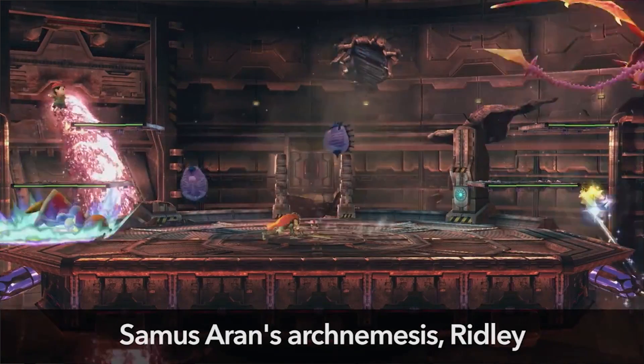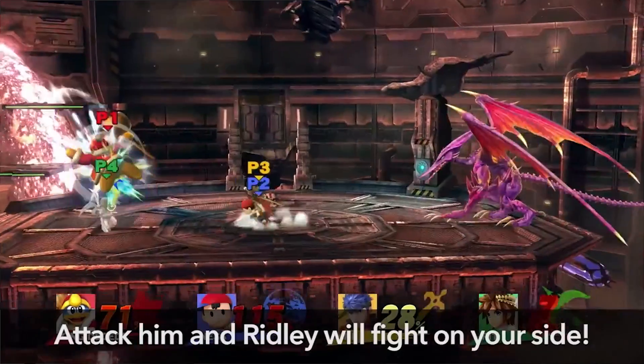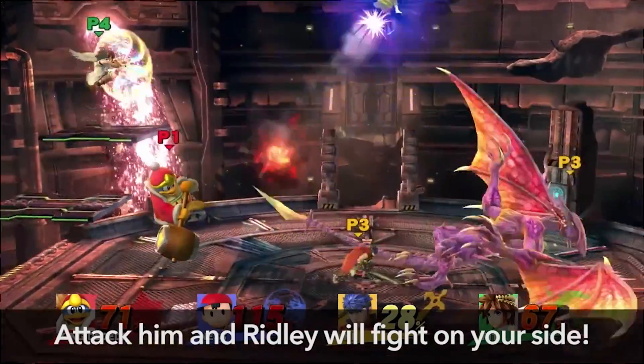There's always been those people at parties who want to play, so you take turns — first person out switches. That's what we used to do. They also announced custom stage creation so you can create your own stages and share them online. Ridley from Metroid is going to have his own stage, and if you attack him enough he'll join your side and help you kill the other players. They announced a bunch of other unique levels, modes, and stuff different from the 3DS version. You can also use the 3DS as a controller, but I'm going to stick to my GameCube controller for Smash.